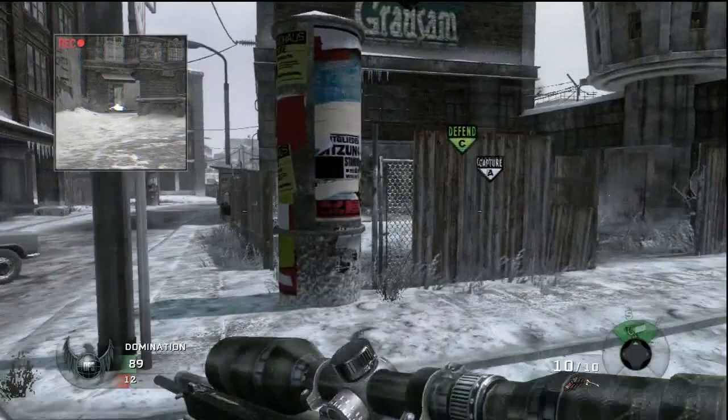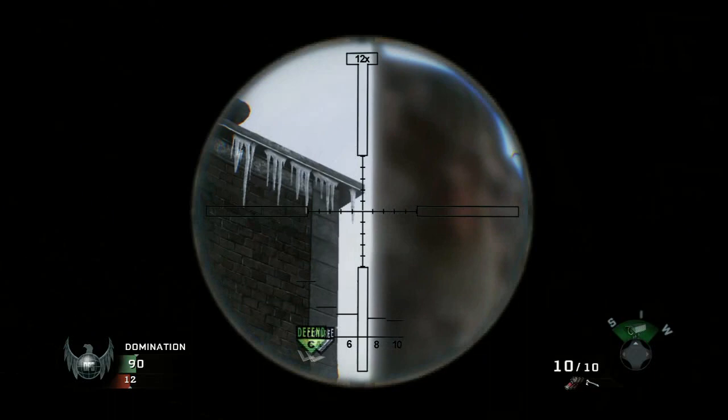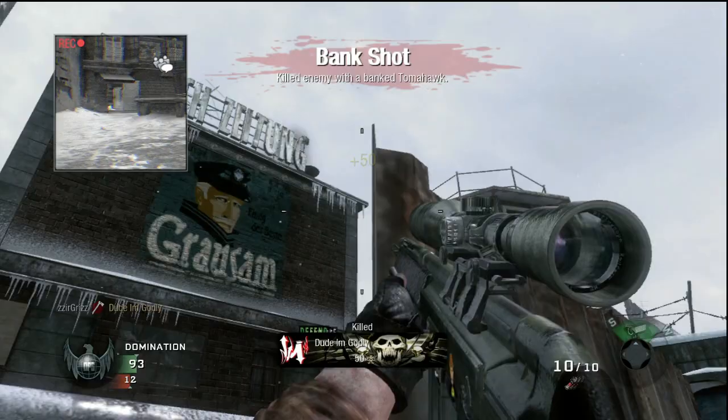Next, if you spawn over by C and they're coming from A, come in between the barrel and the fence, get yourself in the corner. Line up with the last icicle hanging down from the roof — look dead center at that and throw your tomahawk. It'll go right inside the doorway, so if they cap A and are coming through to B it'll knock them down.